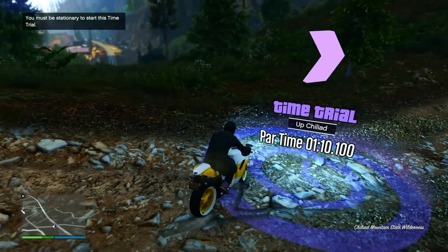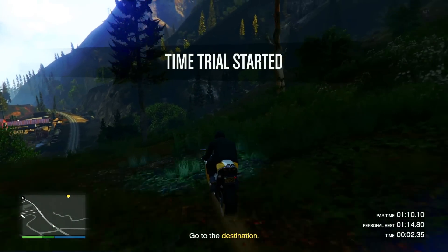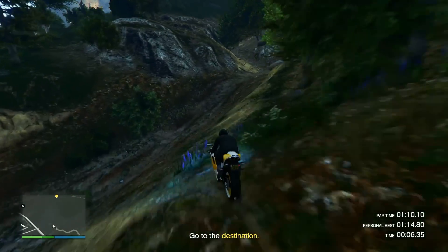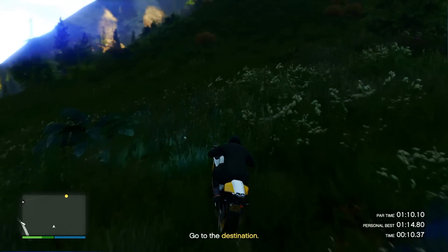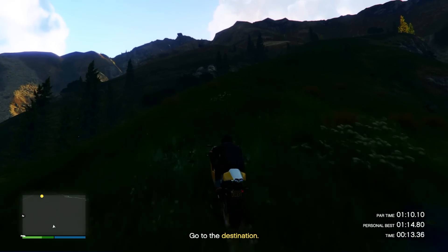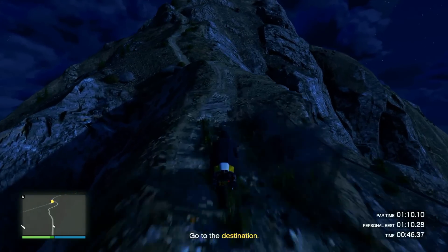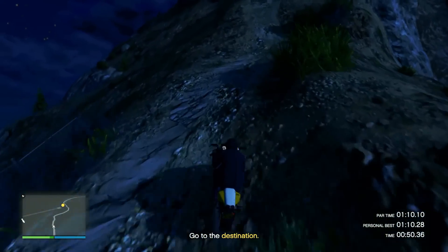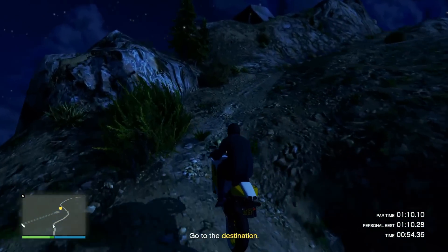Once you get to the purple time trial area, there's something you want to do before actually starting it. Get as close to the edge of it as you can while making sure you can still see the option to start the time trial in the top left of your screen. This gives you a little head start when starting the time trial. Make sure you face the same direction as shown in the footage on screen. Once you're in position, go ahead and start the time trial. It's pretty difficult so it'll take some trial and error - essentially cut through the mountains and make your way up to the path to Mount Chiliad, then follow it the rest of the way.